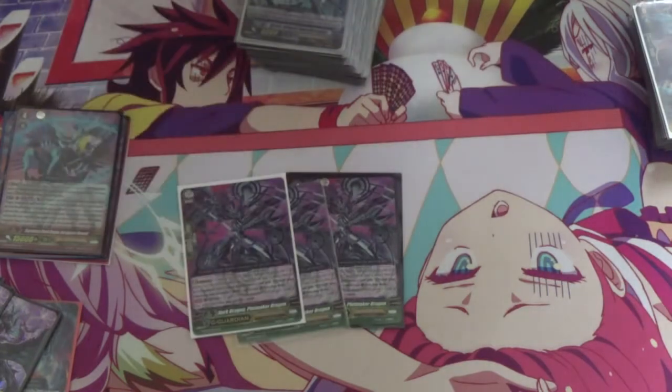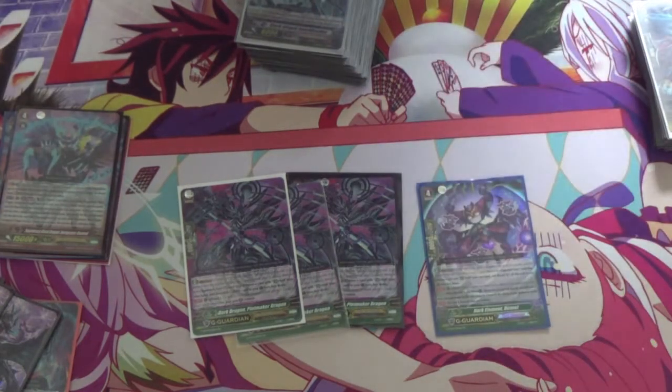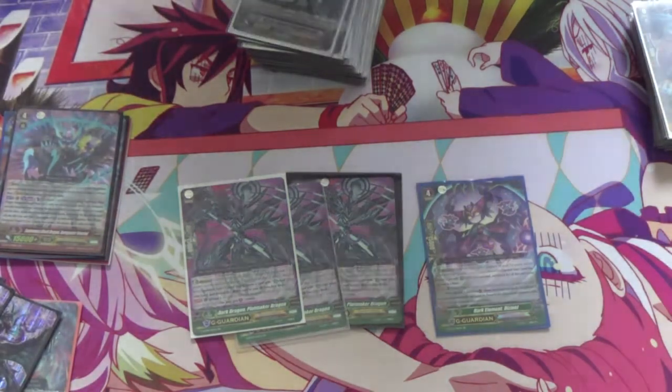For G Guards, running four total: three Plot Maker because it's good — 25k guard at Ritual three — and one Dismal for matchups like Deep Police or Vanquisher. This G Zone can be changed if you want. Also running some Breeze — that should bring it to 16 G Zone cards total.